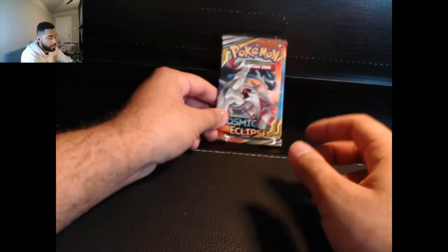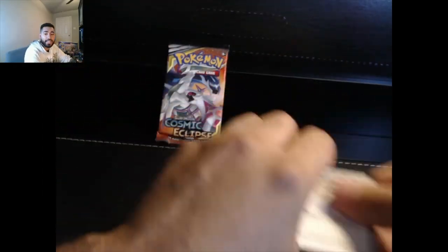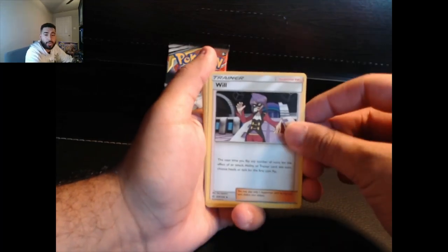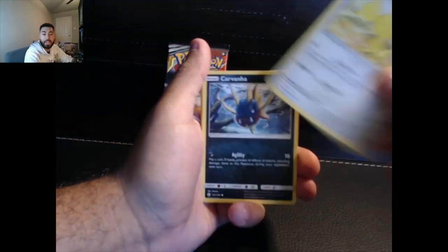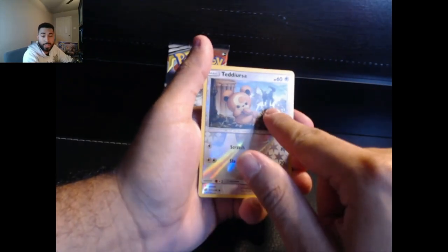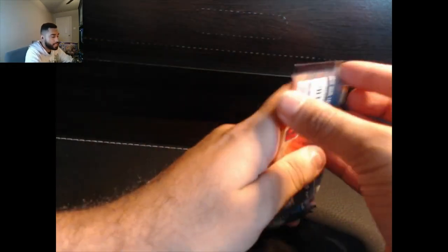Now we're gonna have our final packs — Cosmic Eclipse. We have to pull something out of these two packs. Can we pull the statue card with Dialga, Palkia, and Arceus to end it? Here is that code card. One two three four. We have our energy card, our trainer Wishful, Golduck, Pangoro, Carvanha, Trapinch, Onix, Teddiursa — reverse with the statue Arceus right there — and Heliolisk.